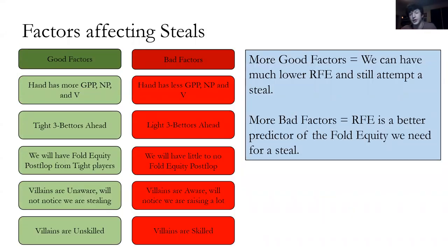Factors affecting steals — these are common sense formalized into green-box slides. Good factors: the hand has more good pair potential, nut potential, and versatility — we'd want to play better hands since sometimes they call. Tight three-bettors ahead: if we raise and get re-raised (a three-bet), we have to fold, which is no fun. We prefer players much less likely to three-bet us. We like to bluff more when it's more likely our bluff will work, or when opponents are bad players who won't notice we're bluffing.